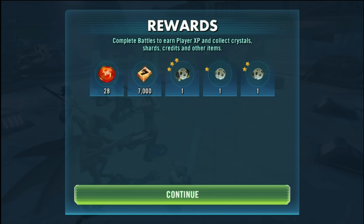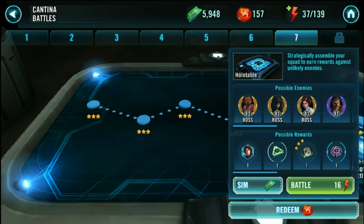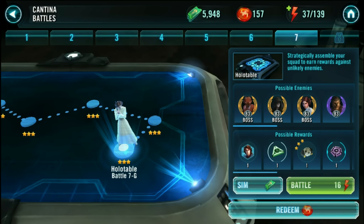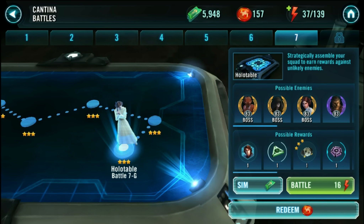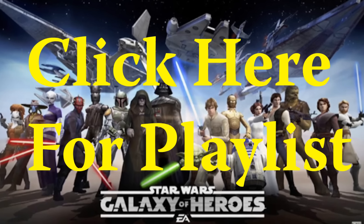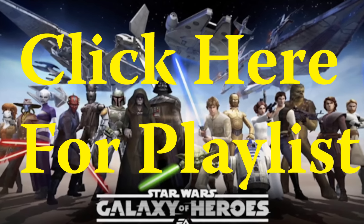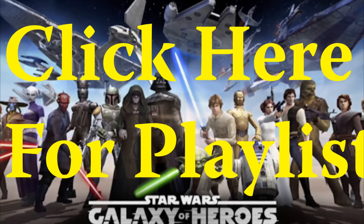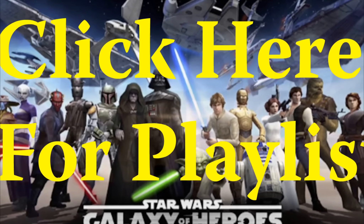In conclusion, Ima-Gundi might be useful against droids, and he could help in getting a seven-star Yoda. But he's not a hero I'm going to farm — I have so many other heroes I'd rather be farming. If you're coming up against a lot of droids in the squad arena, or if the meta shifts to droids, he could be very good. Or if you just need a Jedi for the Yoda event. There's a link in the middle of the screen to my full Star Wars Galaxy of Heroes playlist. Put a hero you want reviewed in the comments — I'm keeping a tally. Thanks for watching, and keep on gaming.